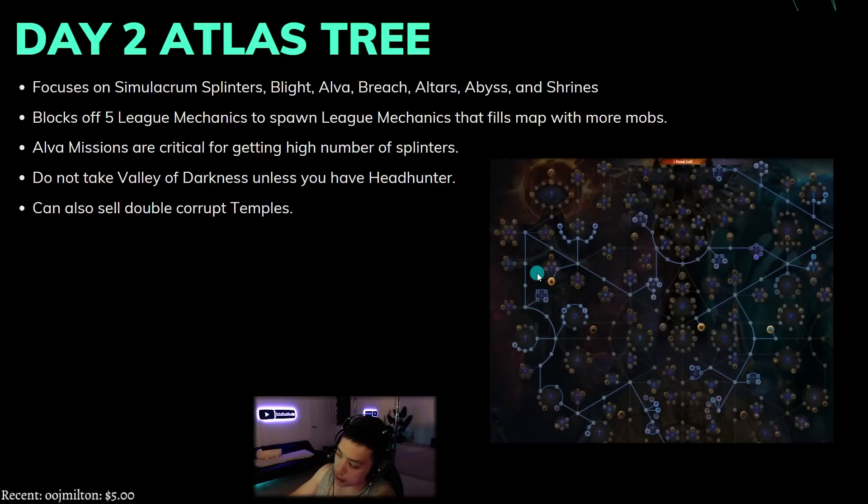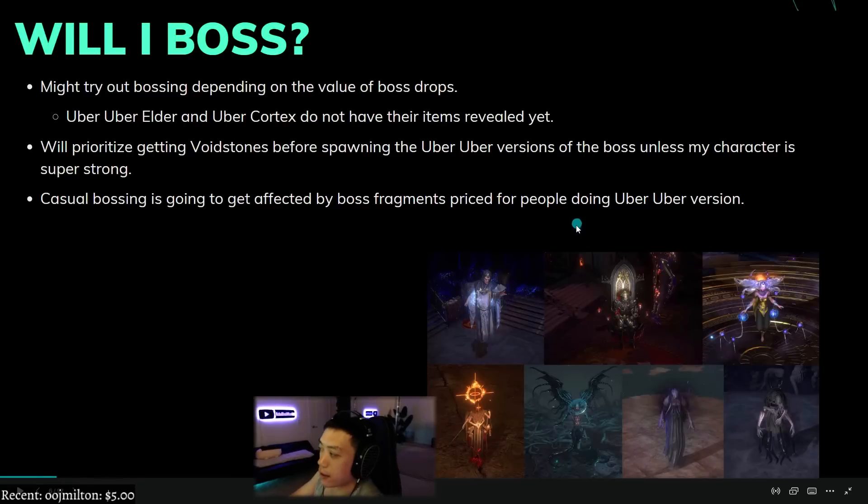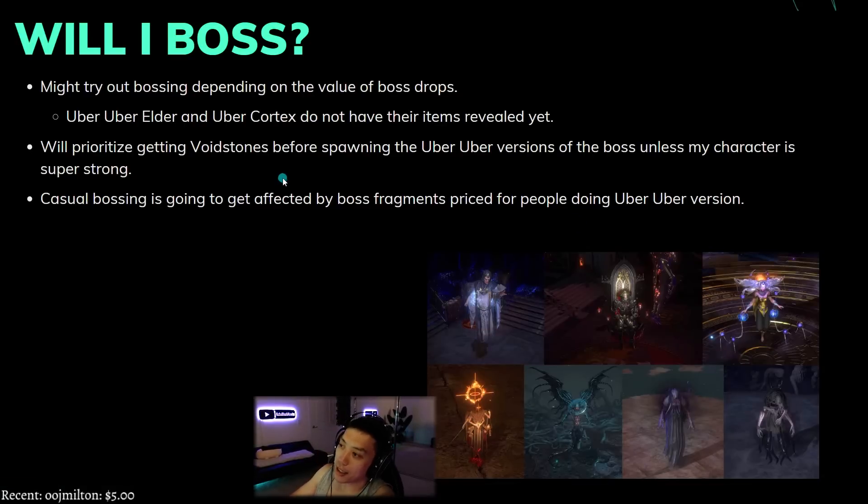The altar nodes are also here — if it's too crazy you can drop wrath of cosmos since it makes you take 25% more damage for each altar you take. Overall it should be super easy to get 300 splinters even without scarabs. As for bossing — I'll try it out because it's fun and it's a bossing league, but how valuable it is will depend on unique boss drops. Uber uber elder and uber uber cortex don't have their drops known yet, and judging by the forbidden flame and flesh jewels I don't think those will be super expensive.